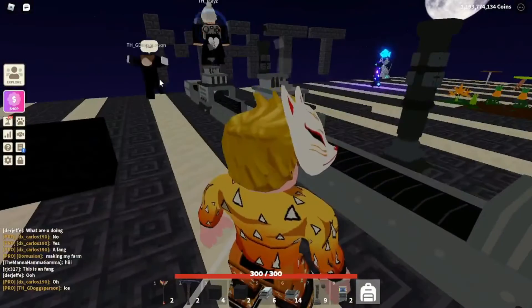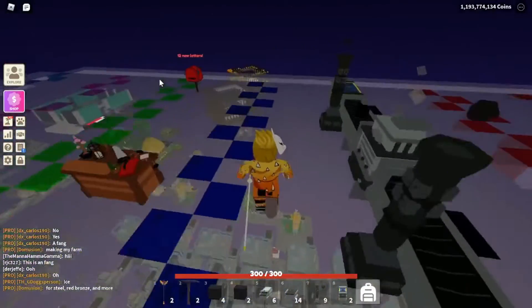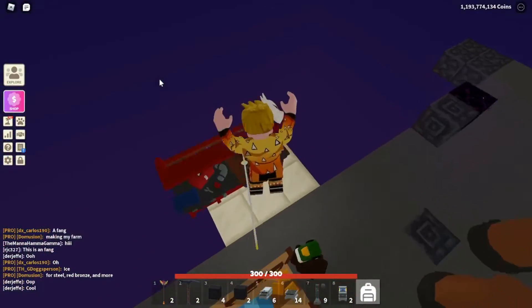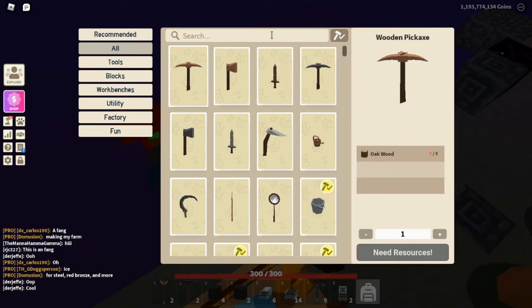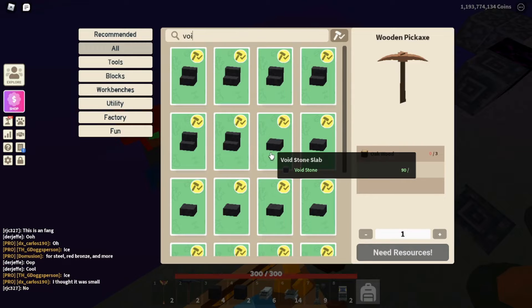Some people are coming now to my island. Anyway, now you can make slabs or stairs with these variants. So you can make all the stairs — you just need a block — or all the slabs.